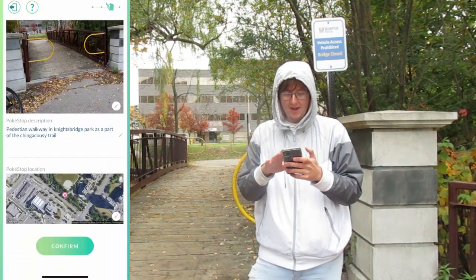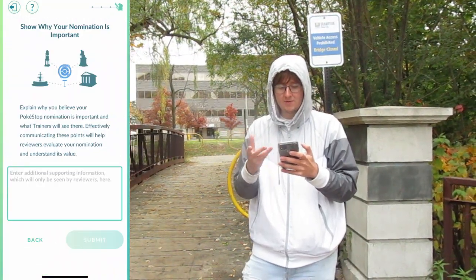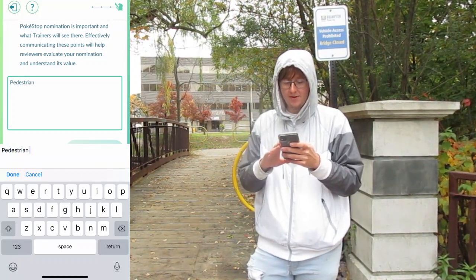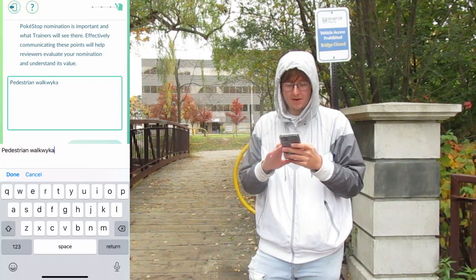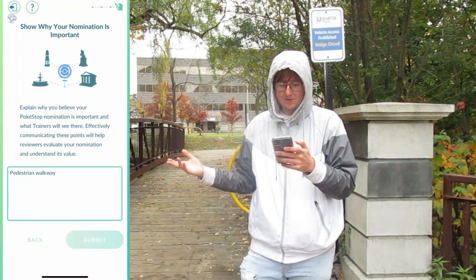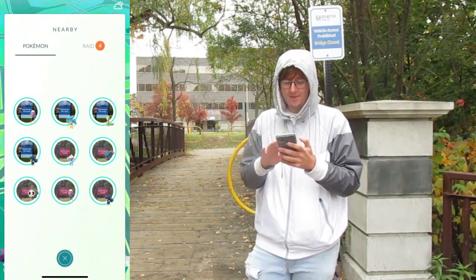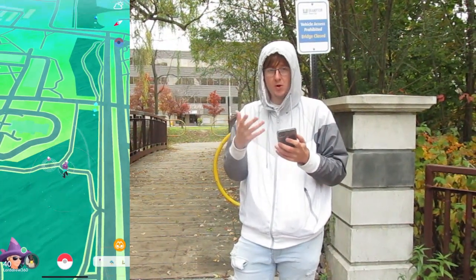It's going to show us a preview of everything — we're going to confirm that. Then it's going to ask for additional information as to why your nomination is important; I'm just going to put 'Pedestrian Walkway.' That's how we're ending this nomination — it's a Pedestrian Walkway, making it accessible for people to get around the park. And boom — submit. Just give it a second to load. There we go — we'll get emails shortly on more details. And that is it. Hopefully that's a bit helpful for you guys in terms of how to nominate stops in your game.